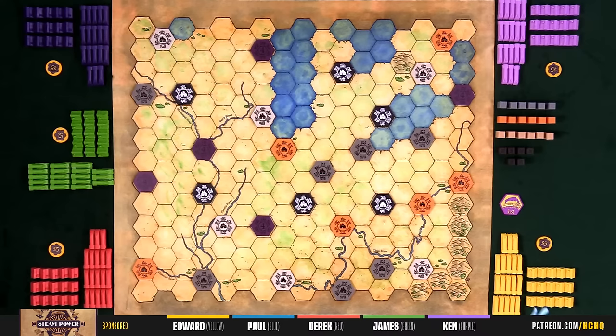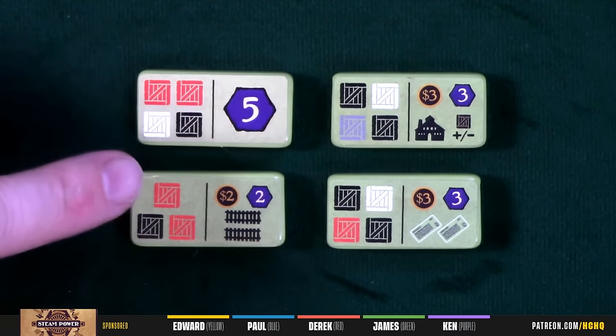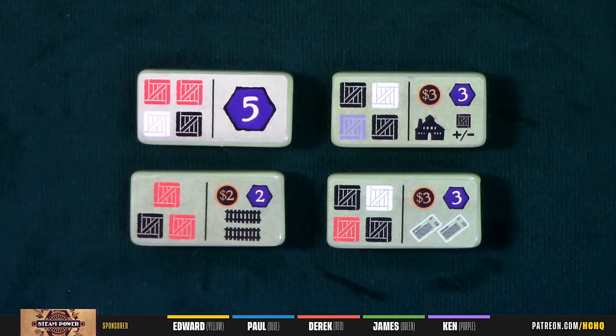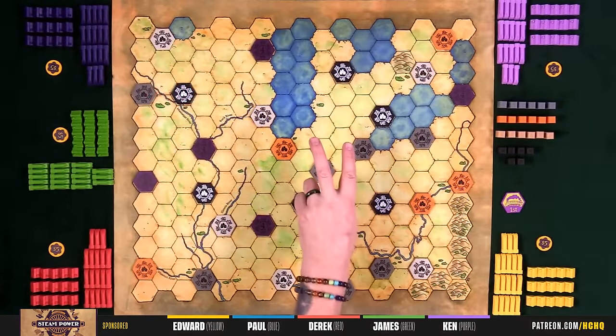We will all have the same number of turns. Whoever has the first player marker — if they triggered the end of the game, everybody else gets one more turn. If Ken triggered it, that's it, game ends immediately after his turn. On your turn, you're going to take two actions. My apologies — I said one earlier, I meant two.